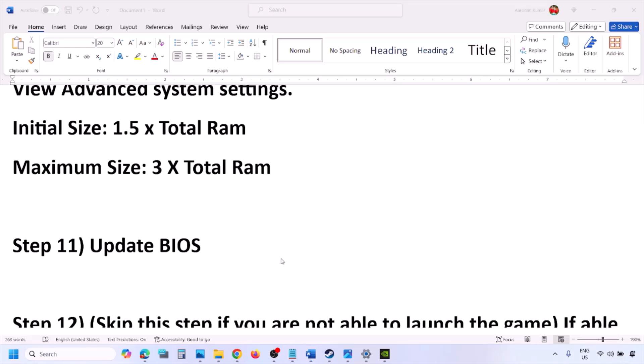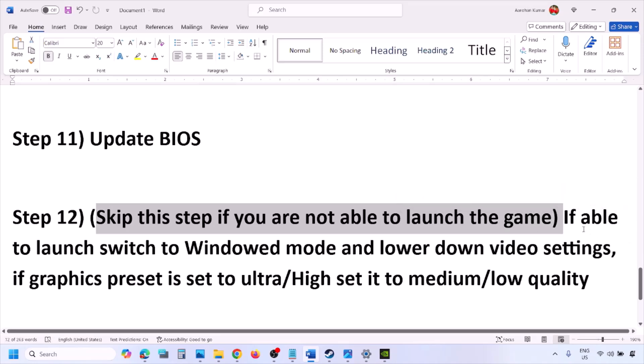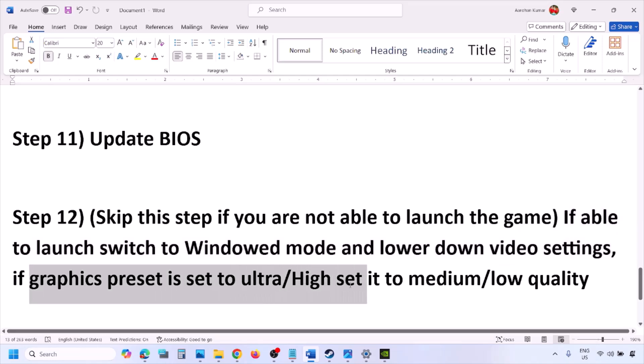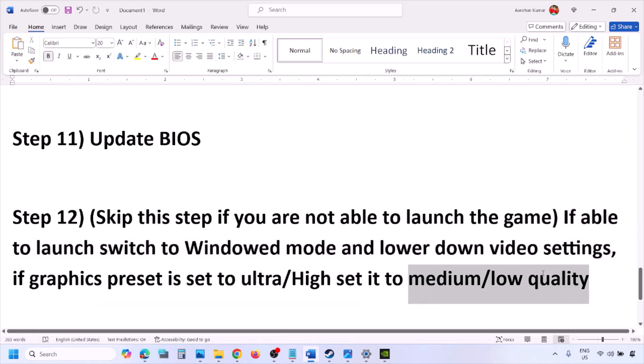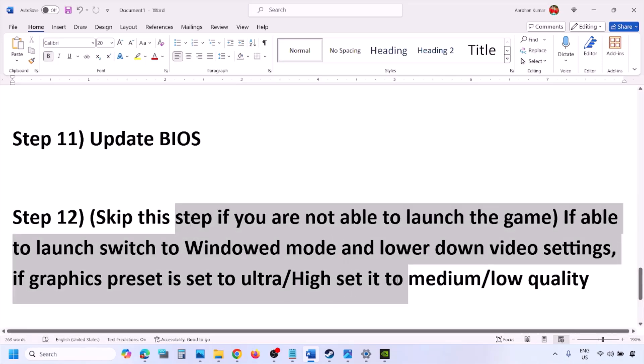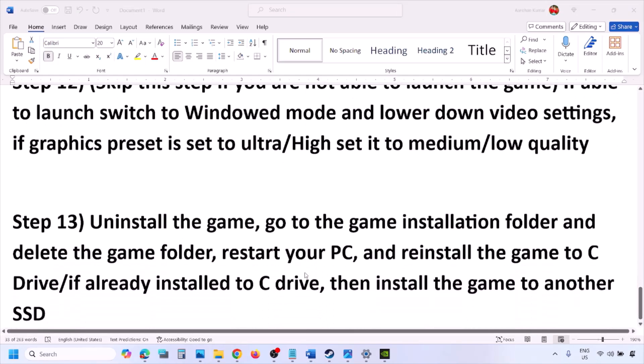You can skip this step if you are not able to launch the game. If you can launch the game, switch to windowed mode and lower the video settings — if the graphics preset is set to Ultra or High, set it to Medium or Low. You can also try turning V-Sync off or on and check. Try making changes in the graphic settings and then launch the game and check.